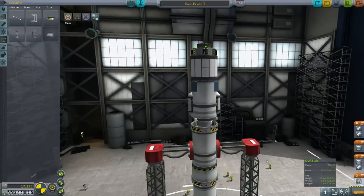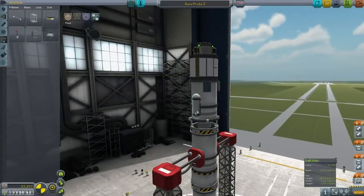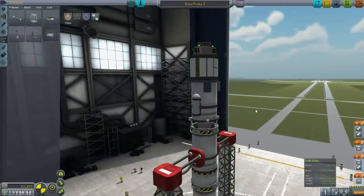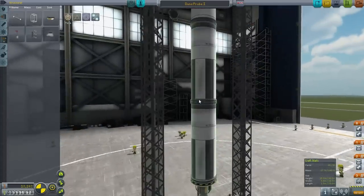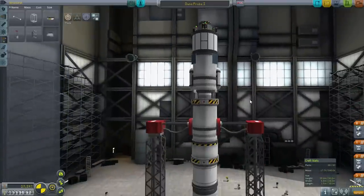One of the reasons this has much more delta-V is because I've changed it from a lander to a fly-by mission, so it doesn't need the lander legs. That's the main thing I've removed. Otherwise, pretty straightforward. I don't intend to bring this back this time, though it has a lot of delta-V.